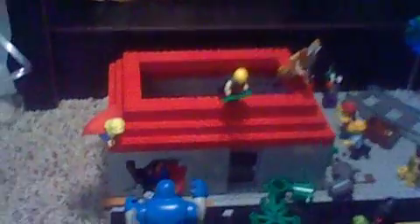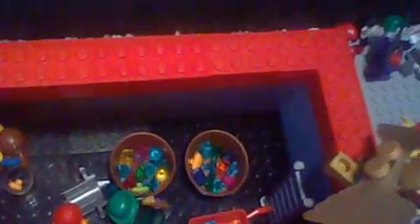Darkseid just threw Superman through the wall of the Jewel Storehouse. We have Supergirl, Green Arrow, and Hawkman on top. We left the top open so you could see inside — inside there are buckets of jewels.